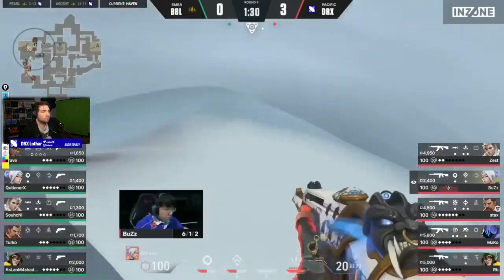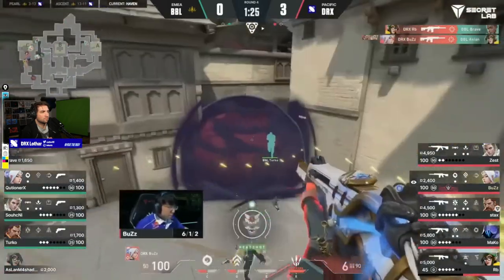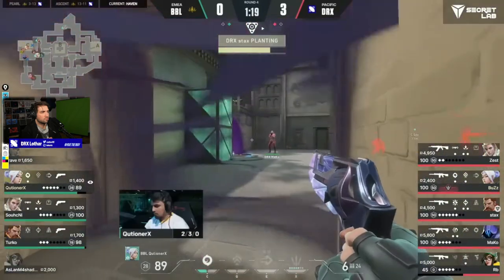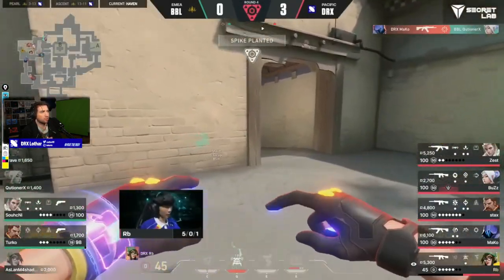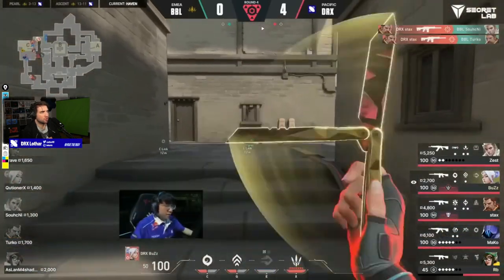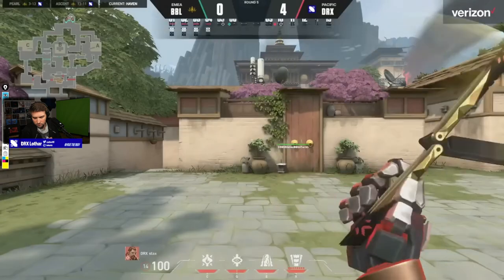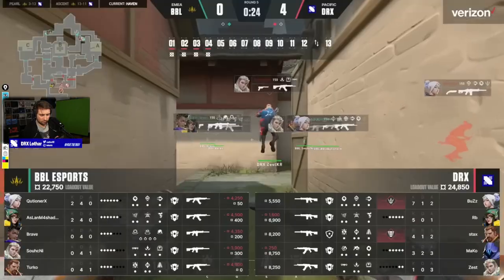Dash up, close and personal, straight through - disengaged just trying to catch the sightline on Aslan, weaving in and out back and forth. It's going to go down without too many issues especially when the smoke starts to dissipate - dash forward, check the smokes, check the space. Can BBL pick themselves up and come out with a response? All of their aggressive movements in the early round have failed.